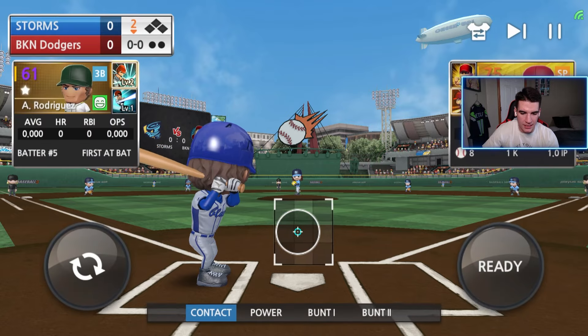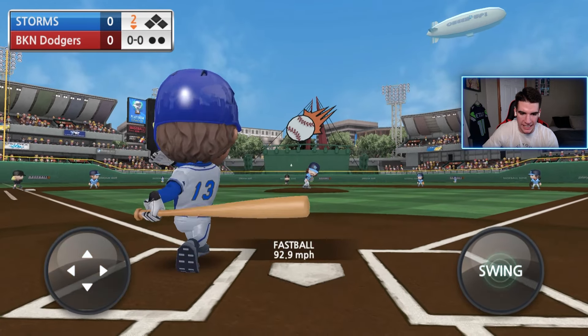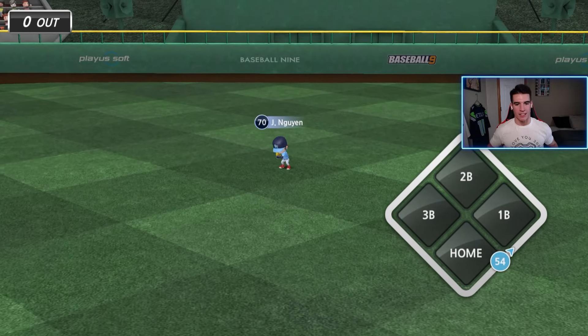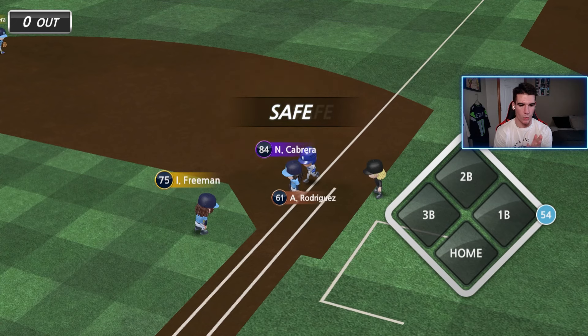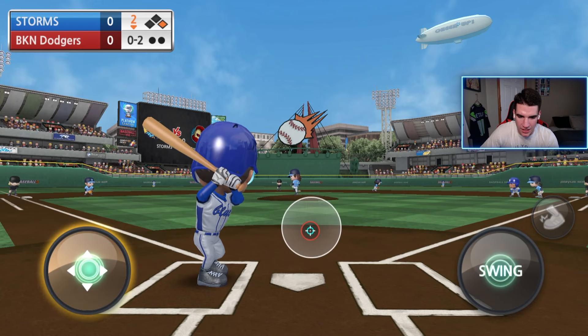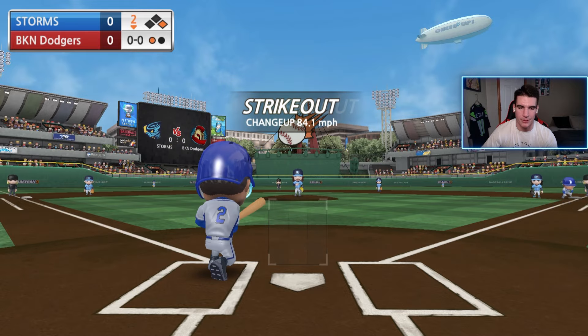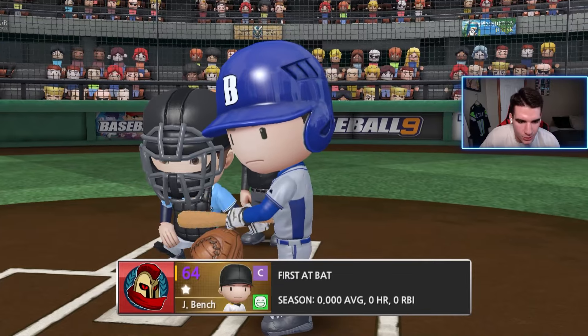Come on Alex, can you get things started in the bottom of the second? We get a fastball and that's back up the middle. If only I could have done that with Robinson and moved Dunn over to third with one out. All right, got ourselves an O2 count — a little bit nervous right here. Nothing in the dirt and we strike out. I mean, this is not fun. I've already struck out twice, it's kind of sad.